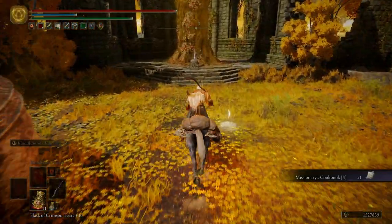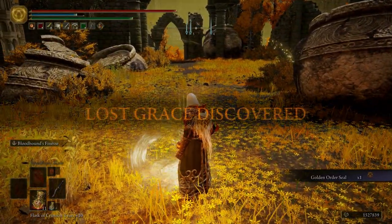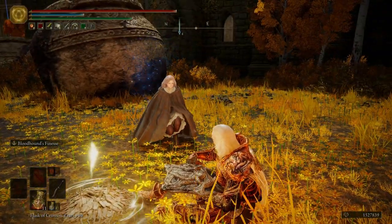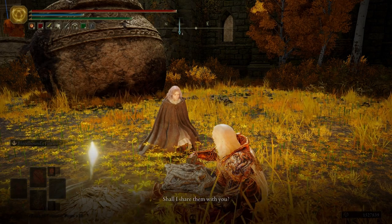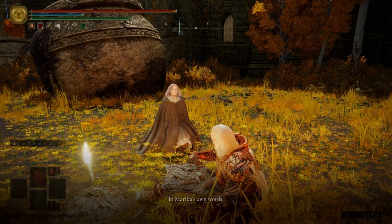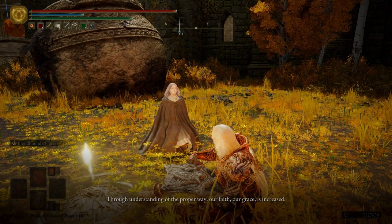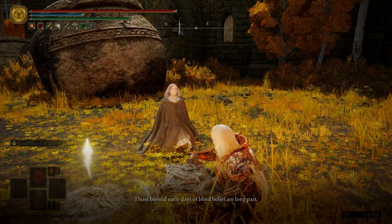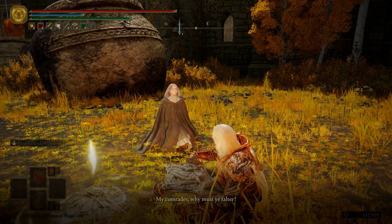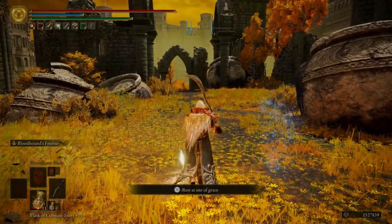Pick up the Missionary's Cookbook 4. Grab the Golden Order Seal. Then we're going to light this grace and sit at it — we have some dialogue with Melina. She shares echoes of Queen Marica: 'I declare mine intent to search the depths of the Golden Order through understanding of the proper way. Our faith, our grace, is increased. Those blissful early days of blind belief are long past. My comrades, why must ye falter?' So we get the Outer Order emote from talking to Melina.